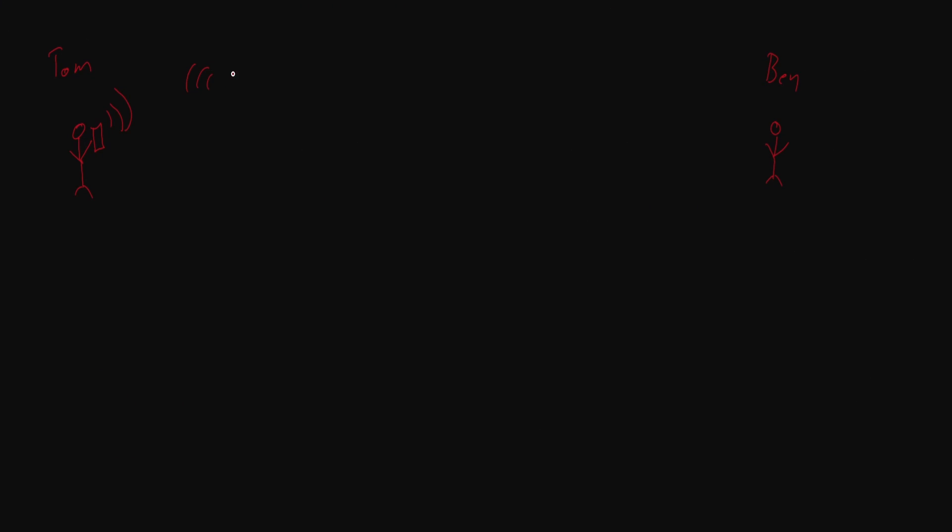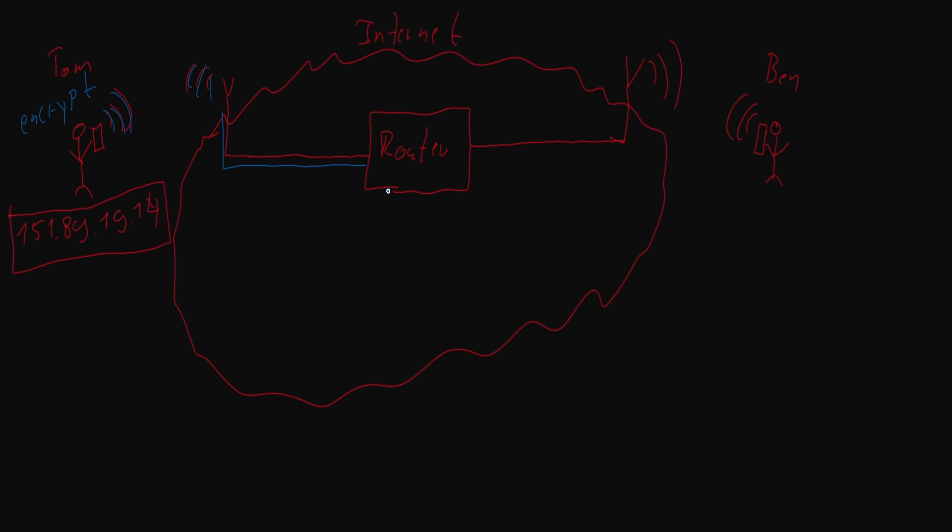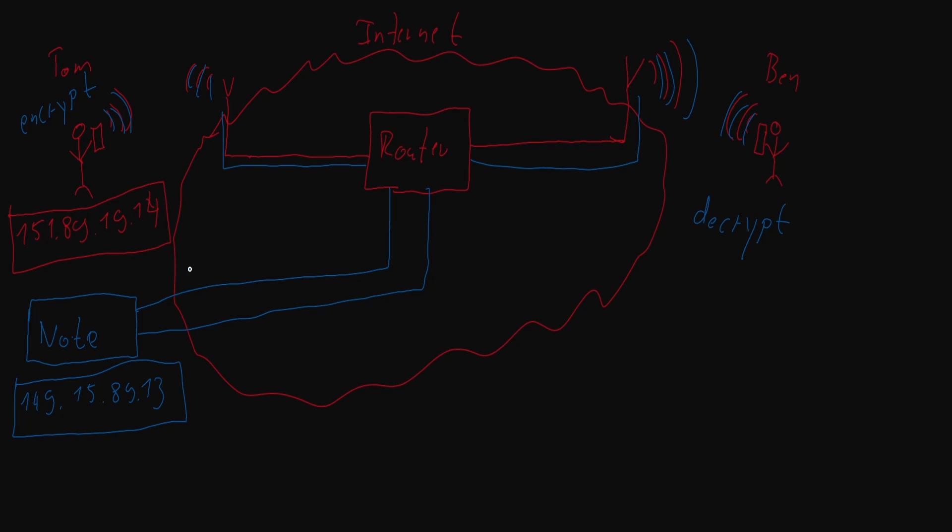Let's see if the setup for a $0.2 coin is more complex. The coin we're going for is called MYST - this is what you earn when you support the Mysterium VPN network. But what is a VPN? Let's say Tom wants to send a message to Ben. Normally he does it directly over the internet, but the disadvantage is it's not encrypted and it can be localized with his IP. With a VPN, the message gets encrypted and sent over VPN nodes, so you cannot see where the message is coming from.